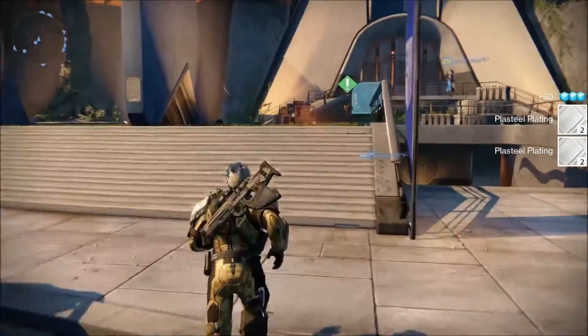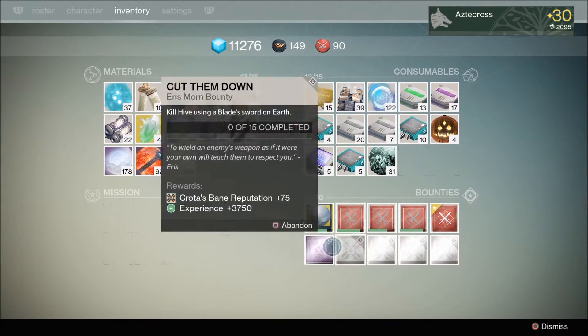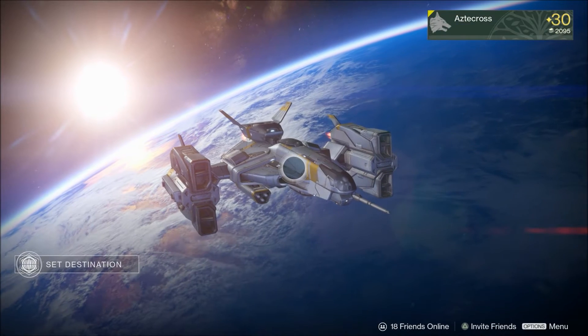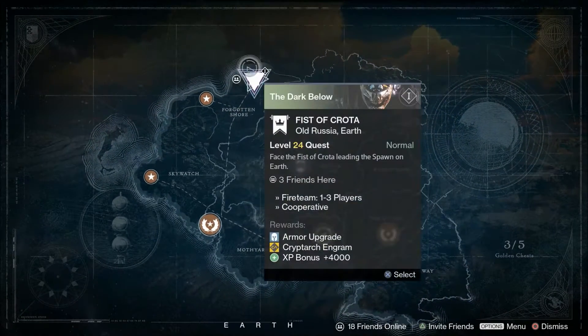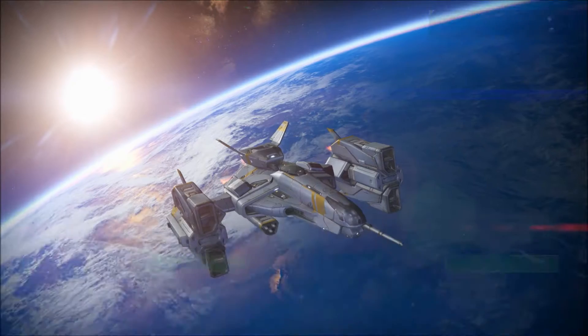I guess we go ahead and get started on this — defeat the Fist of Crota, leading to spawn in the Cosmodrome. All right guys, mission number one, let's do this. It is so early here, it is 3 a.m. — I woke up just for y'all, not gonna lie, my fiancée is a little jealous.